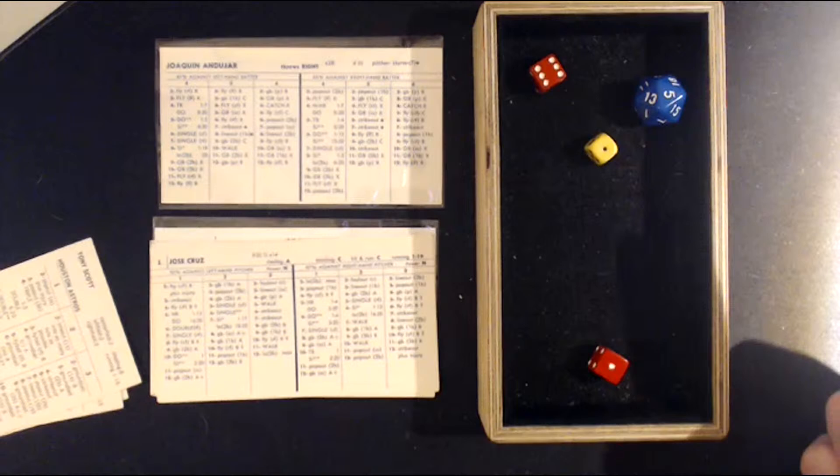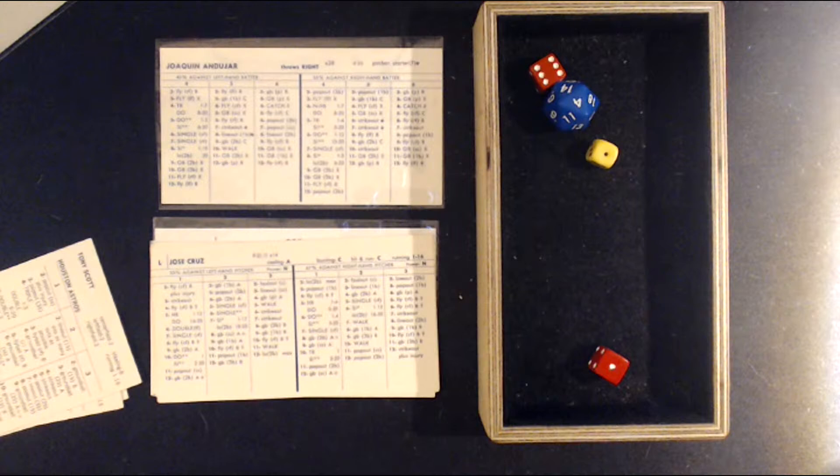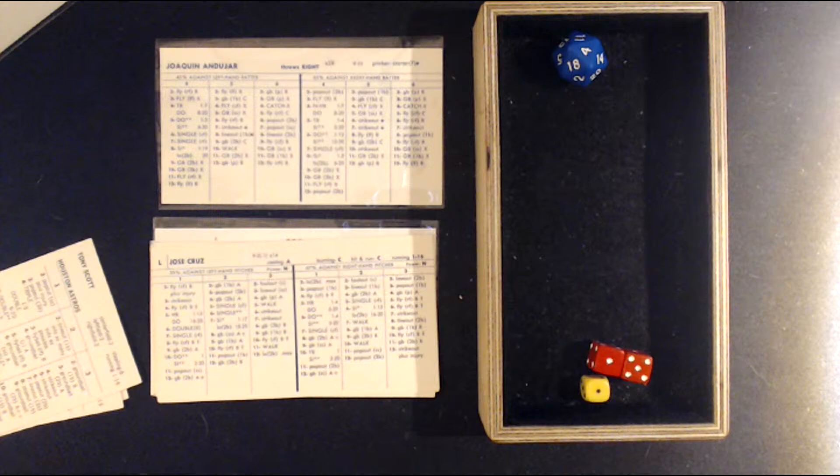A 1-7 versus the righty — a ball up the middle and through for a base hit. We're going to try to score Scott, and he is safe. 2-0. Cruz is an A base stealer, there he goes, and that's a stolen base.